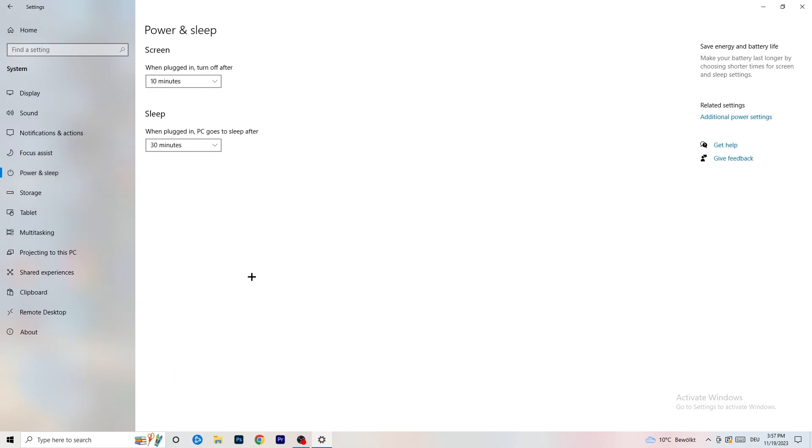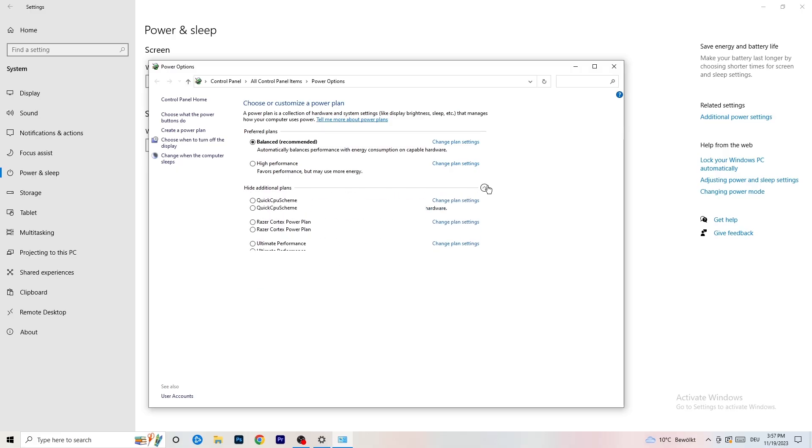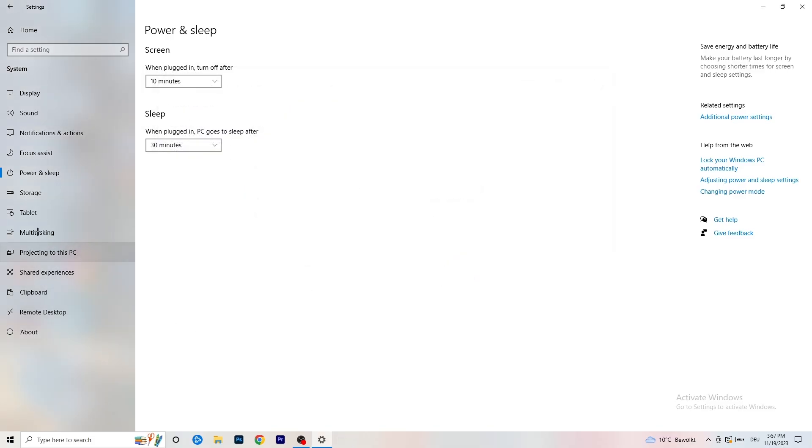Next, go to Power & Sleep, then click 'Additional power settings' on the right side. Click the small check mark to reveal all options — you'll see around six options. For me, Balanced works best, but some PCs work better on High Performance or other settings. Take your time, test each one, and choose whichever works best for your setup.